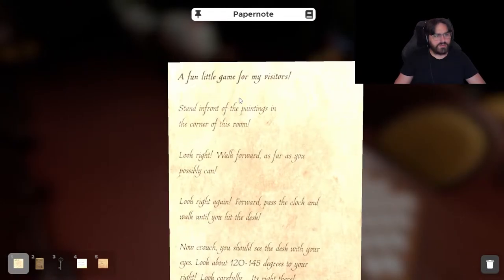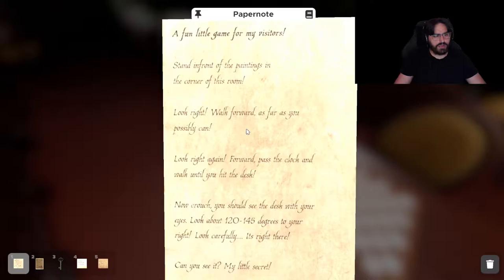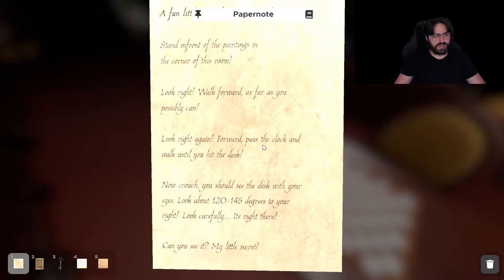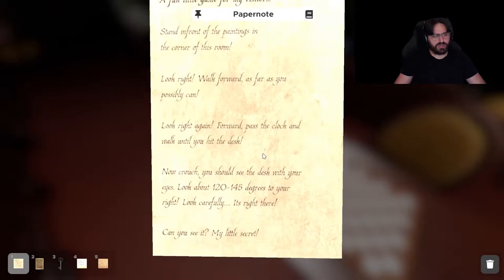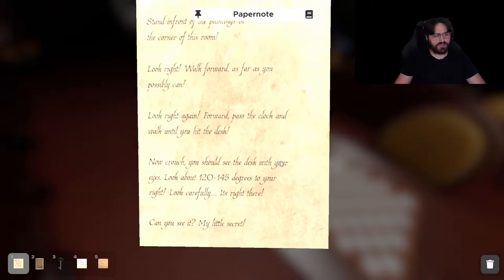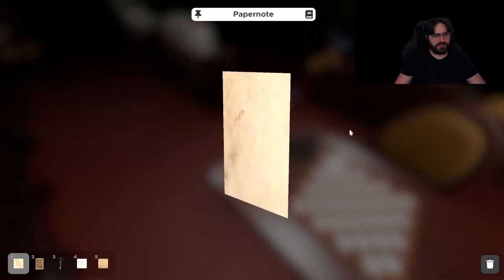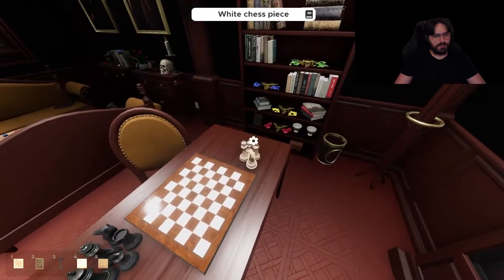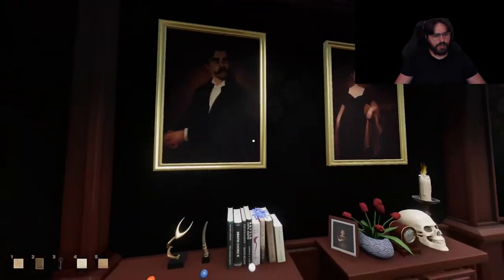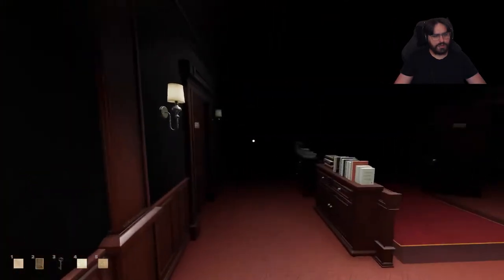A little fun game for my visitors: stand in front of the paintings in the corner of the room, look right, walk forward to the wall as far as you possibly can, look right again, forward past the clock and you will hit a desk. Now crouch and you should see the desk with your eyes. Look 120 to 145 degrees to your right — look carefully, it's right there. Can you see my little secret?